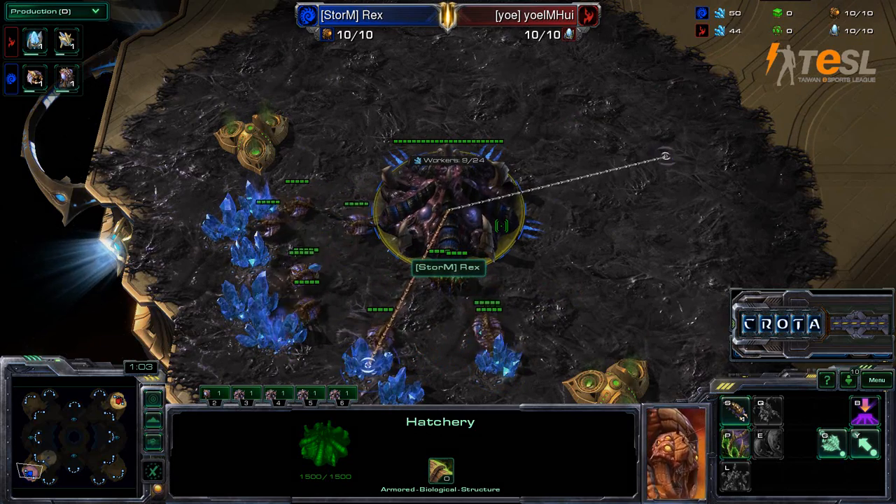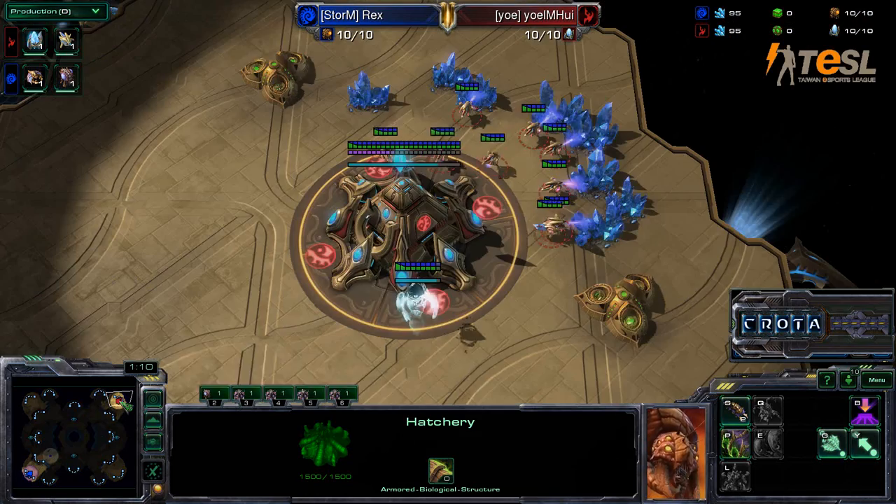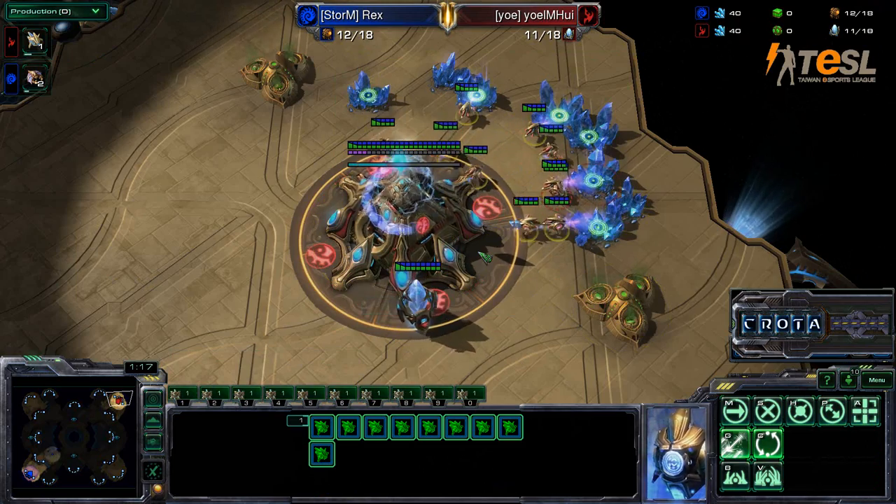Coming in over here on the bottom left, it is Rex spawning as the Blue Zerg. Meanwhile, on the top right, it is Yo I Am Hui spawning as the Red Protoss — Protoss versus Zerg.